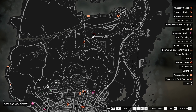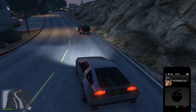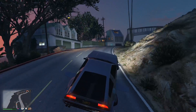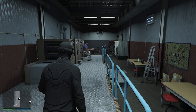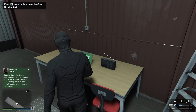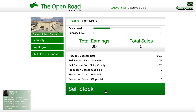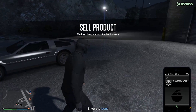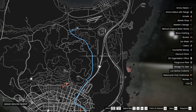My counterfeit cash factory is all the way over here — these are the types of moments when I wish I had an Oppressor Mach 2. This is my counterfeit cash factory, the cheapest one that was available. I actually bought it for 50% off as well because MC club businesses were 50% off last week. In fact, this is the first time that I'm selling something from this counterfeit cash factory — it's not upgraded at all.